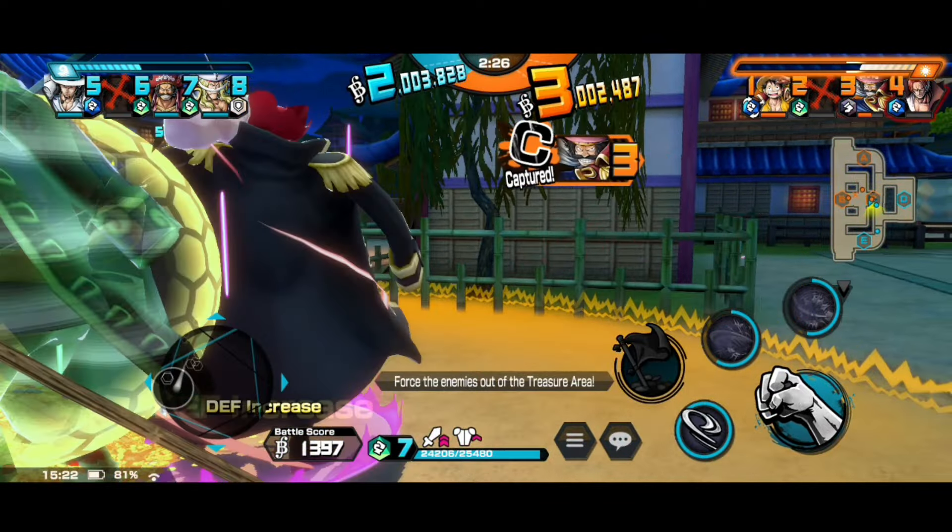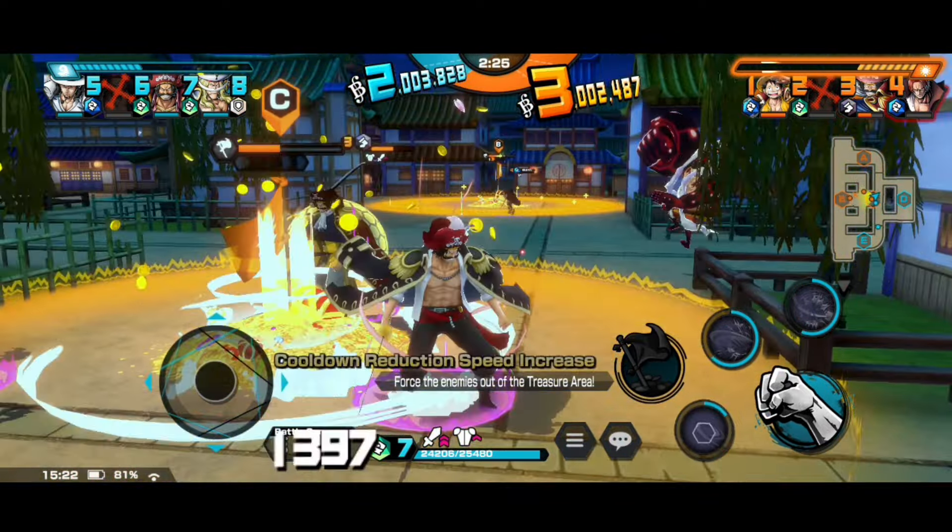Now, coming to a more broken tag — Seven Warlords of the Sea. This tag reduces the status effect time by 30% when your HP is above 50%. This is a very useful tag when fighting against status effect users. As we all know, status effect users are dominating the meta, so this tag might be very useful for you. Including this tag with Roger or ex-Roger pirates, your status effect would be reduced by 30% even below 50% HP, making you fully reduce status effects by 30%.